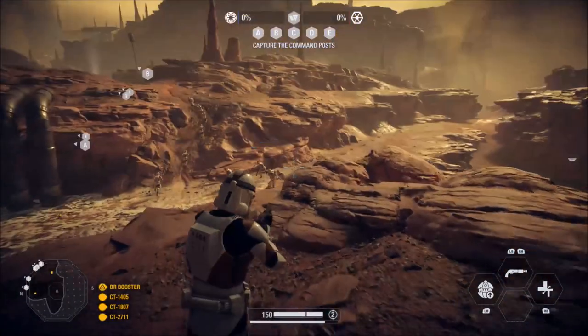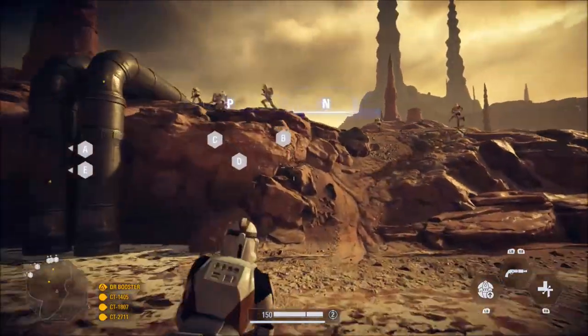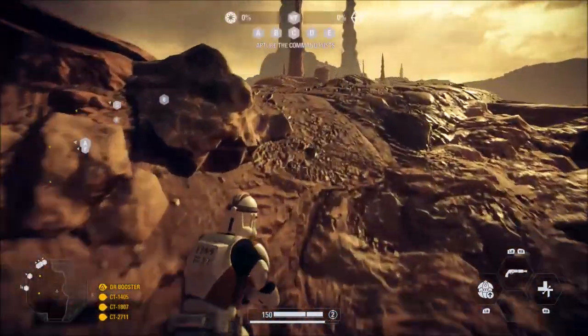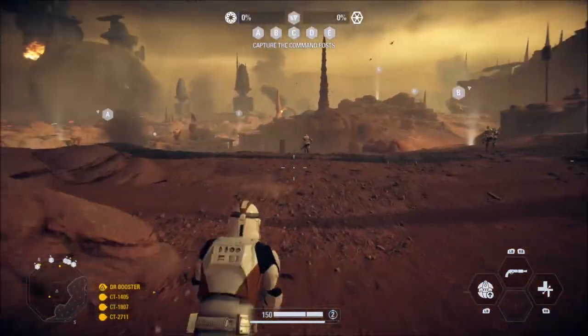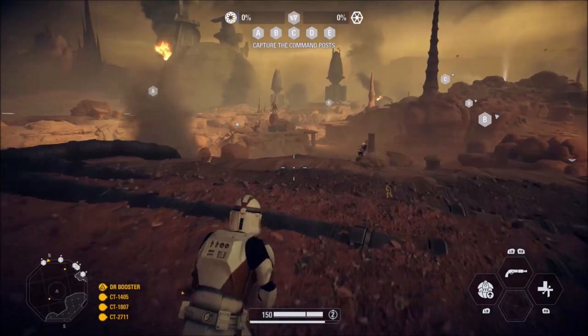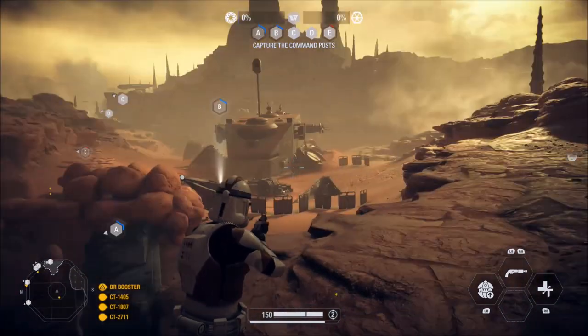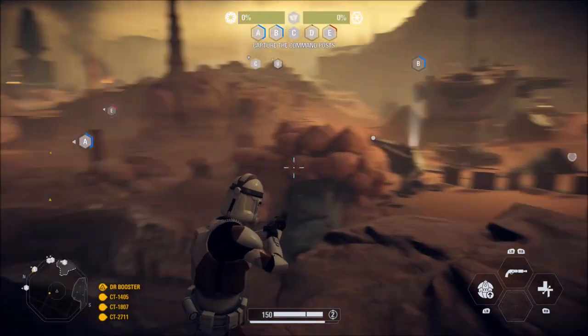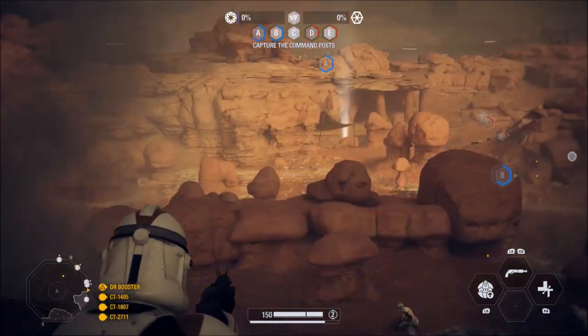Switching over to the exact same thing on consoles, you can already tell that your character is completely alone and there are so many fewer bots on the route up to the hill. When you get up to this vantage point, it's like a barren wasteland — only a few bots here and there, and looking over the other objective, you can't really see much happening either.